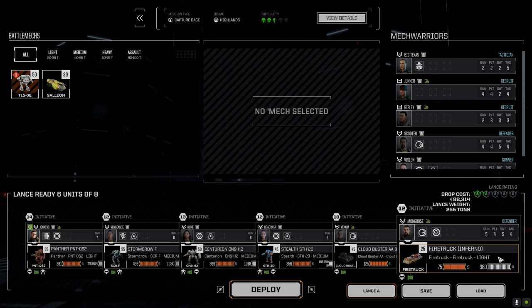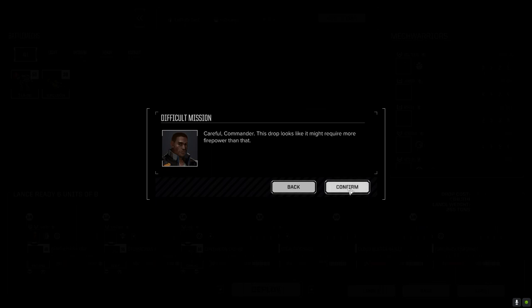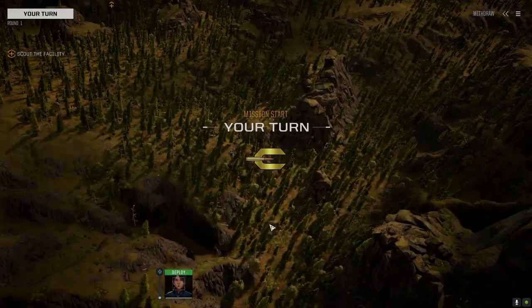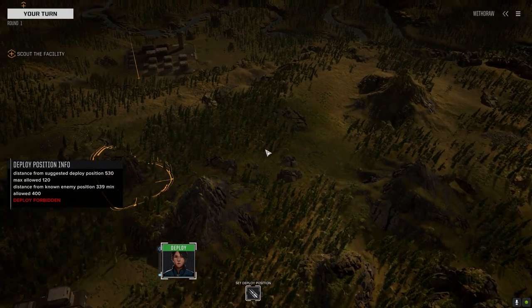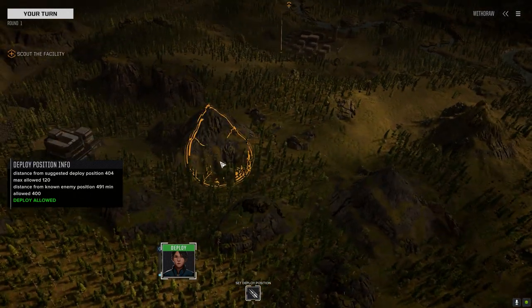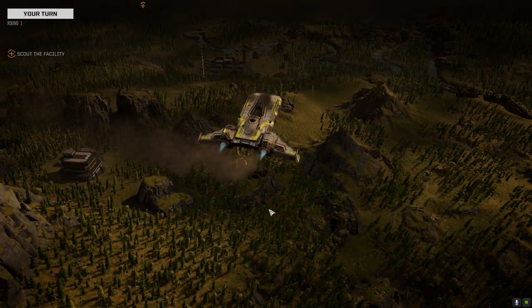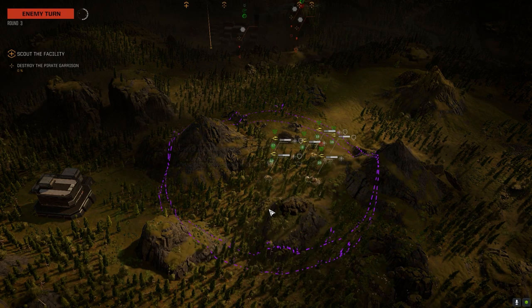We've got our standard lance and should be good to go. Command interface initiated - let's see if we get lucky and drop right on the base. Probably not. They want us to start back here. We've got enemies from the start. I can't take the top of the hill yet. We'll drop in here. We get high ground - it's been a while since I've been on this map in this configuration.